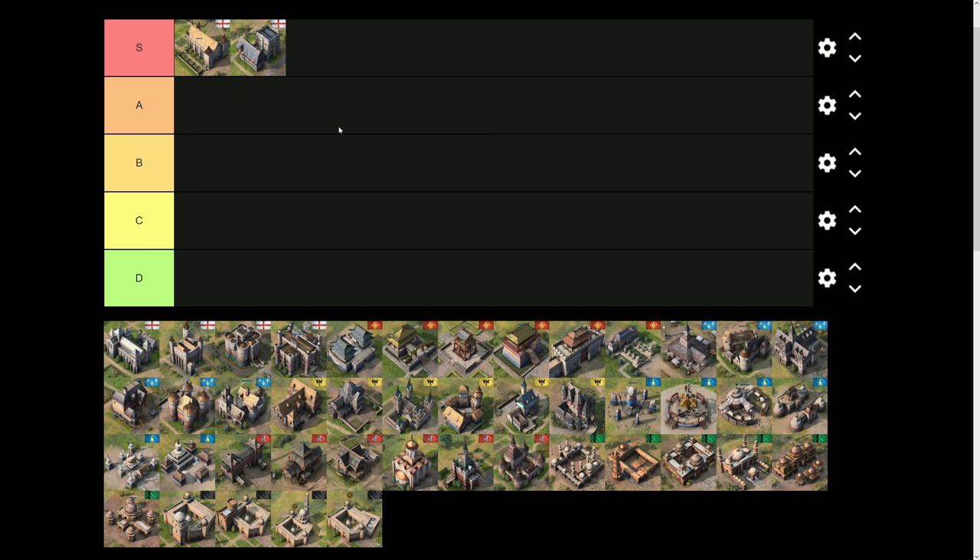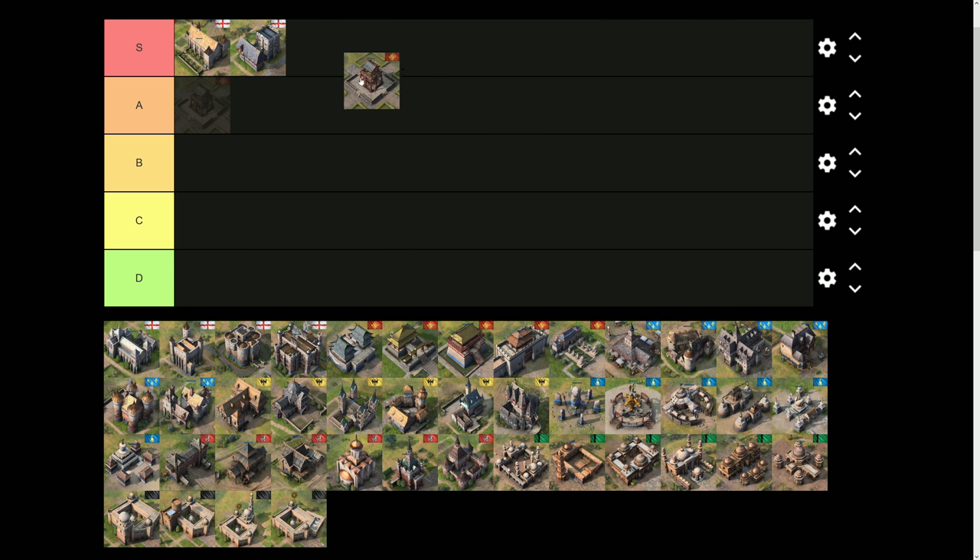The next S-tier landmark is not from the English — we move to the Chinese. The Chinese have an S-tier landmark: the Astronomical Clock Tower. With the current meta, the Astronomical Clock Tower is especially strong because it gives an extra 50% HP to any siege it creates. You can also supervise it, which is another Chinese mechanic — that's how it's so damn strong. Bombards in the late game become overpowered because of this landmark, and springalds in the mid game are very strong as well.